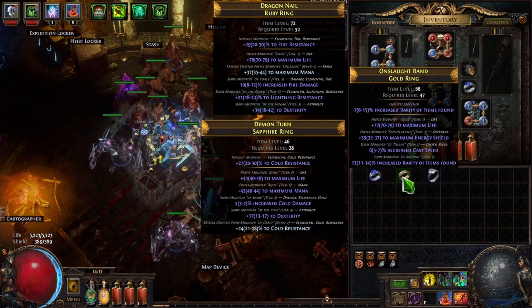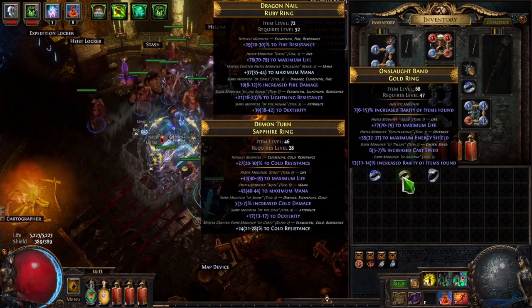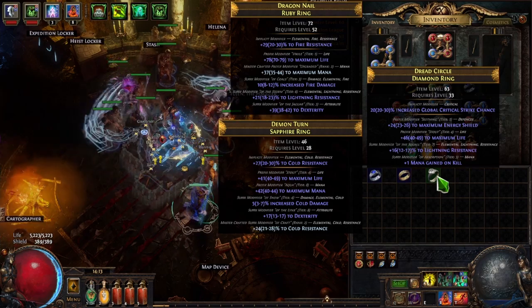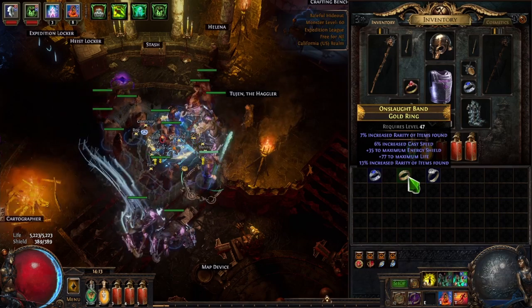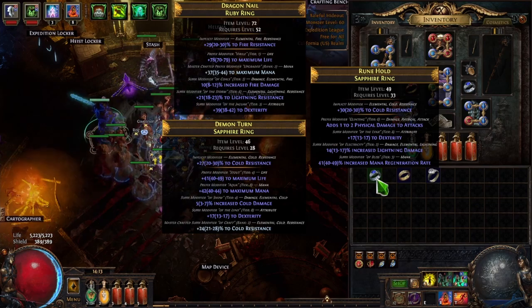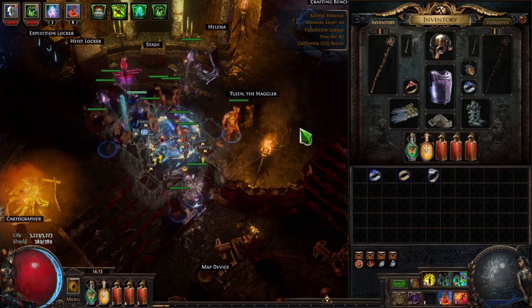This one has two prefix modifiers and two suffix modifiers, so at the crafting bench we could add either a prefix or a suffix. This one has the same — two prefix, two suffix — so these two have an open prefix and an open suffix and we can add whatever we want. The first one has three suffixes and one prefix, so we can only add a prefix to it.